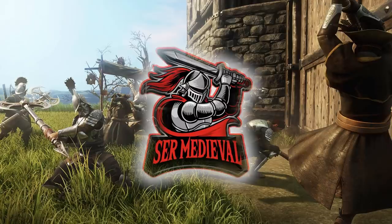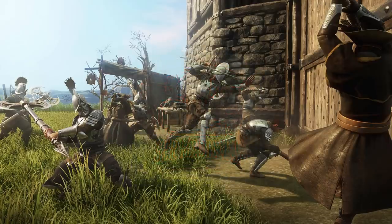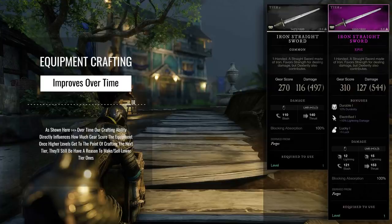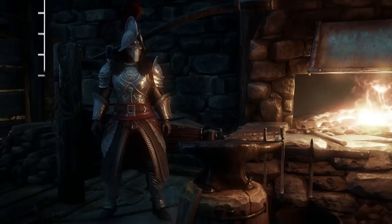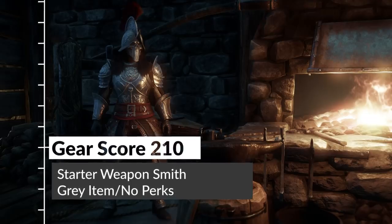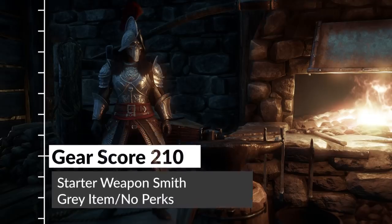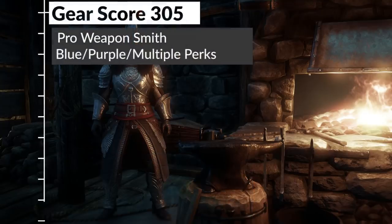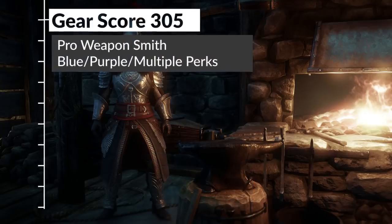The same bonus applies to equipment crafting but works in a different way. The better we become at crafting equipment, the better the equipment will be. As shown in this screenshot, when we start progressing a crafting trade skill that creates equipment with a scaling gear score, the overall potential gear score outcome begins to expand. For example, as a starter weapon smith, the gear score for iron swords might vary between 200 and 210 for a tier 2 weapon by default, and the gear score goes hand in hand with how many perks it'll have plus how powerful they will be.